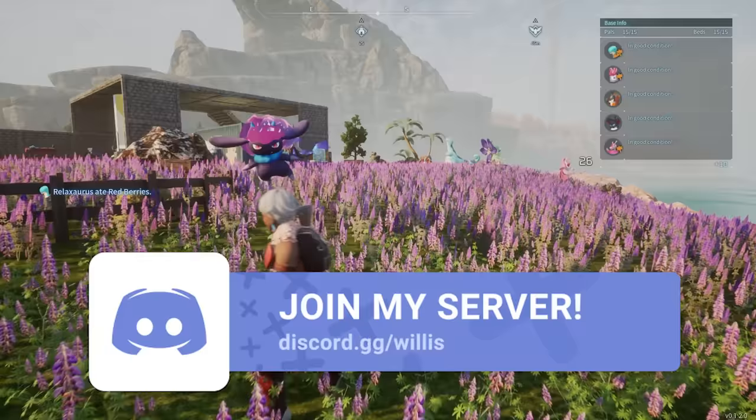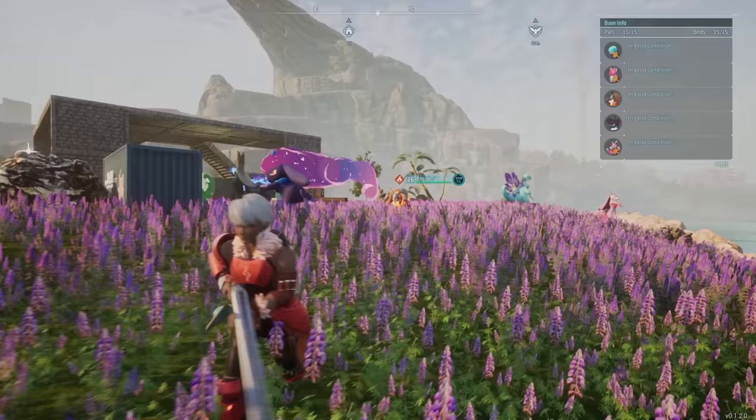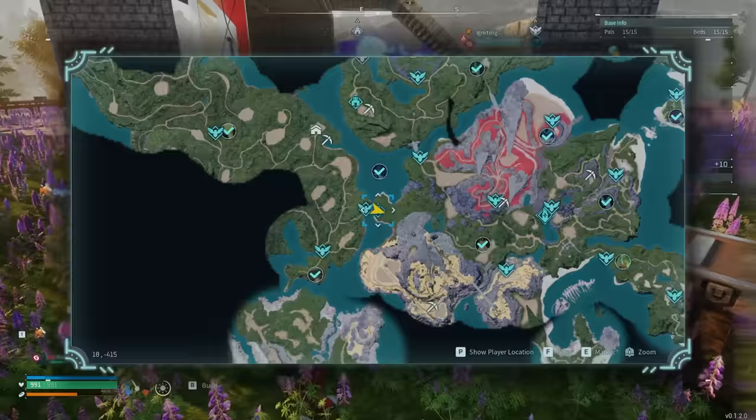I've made a list of the top five pals you need in Pal World — they all do specific tasks and are definitely pals you need. Starting off at number one is Ribbunny, a bunny-type creature. You can find Ribbunny at this location on the map.